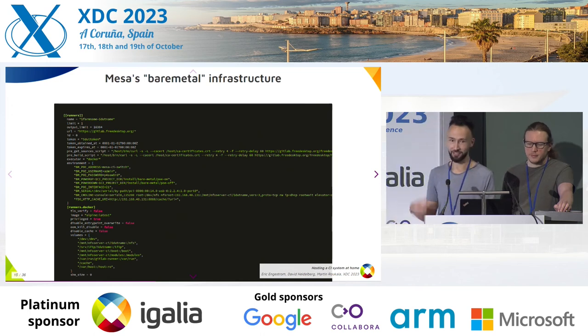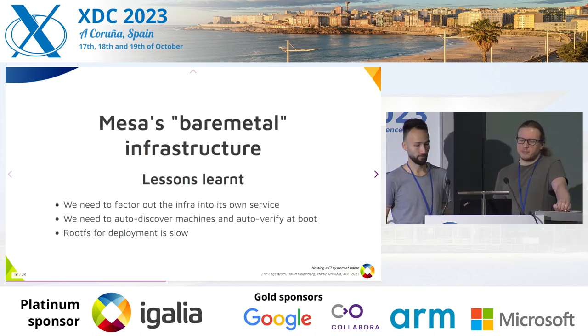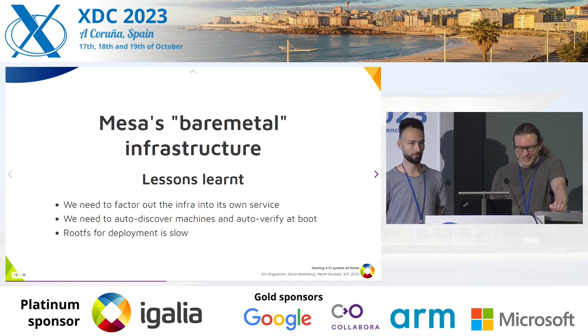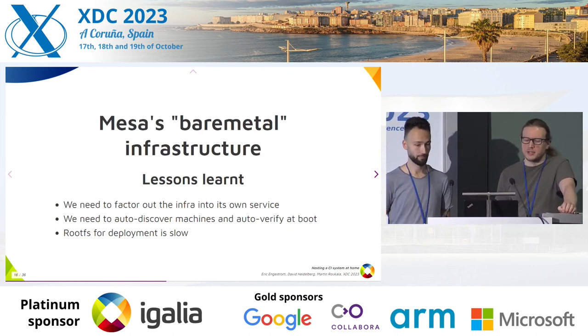You also need to maintain the configuration of each device — for each device you'll have one config file, and that's not appealing. We need to split out the configuration and infrastructure away from the project being tested, so rather than duplicating the same code in every single project, you just have it in one place and talk to this infrastructure. Maintaining all of that configuration for each device by hand is too much work — we're going to make mistakes. We need to auto-discover the machines and verify at boot that hardware hasn't been swapped.